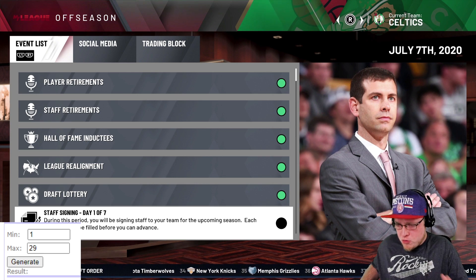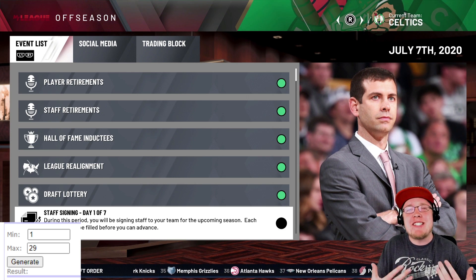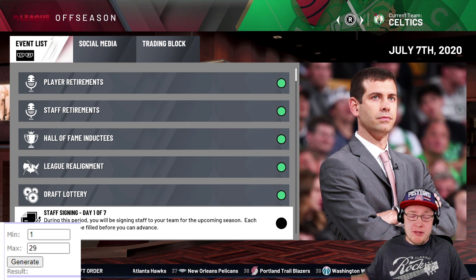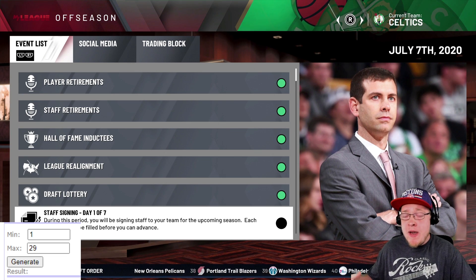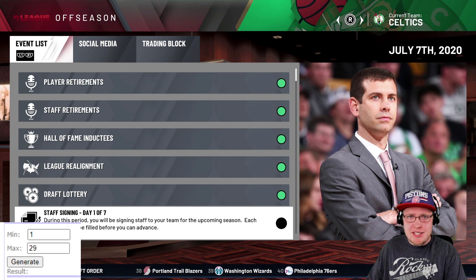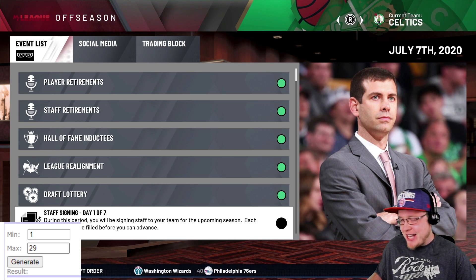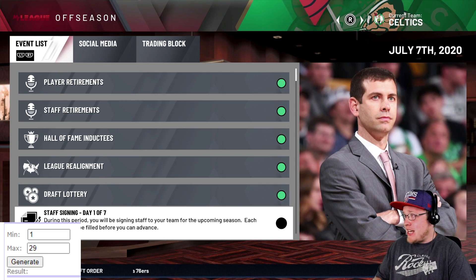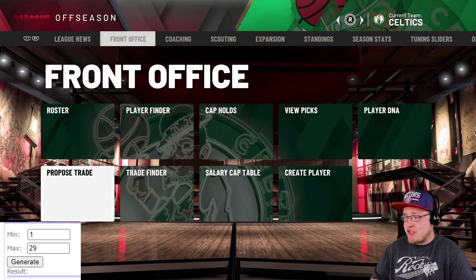We're starting with the 30th pick and working our way up to the first pick to build suspense. After the trades, we'll do the NBA draft and simulate a full season - we cover it all here on Crispy Flakes. Starting with the Boston Celtics who have the 30th pick in the draft.